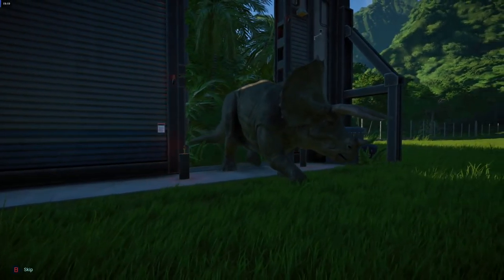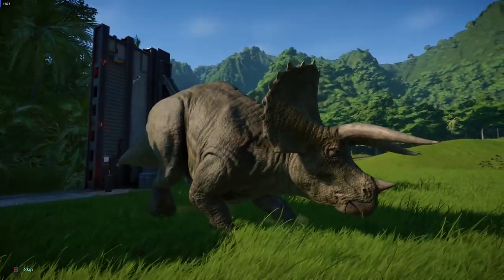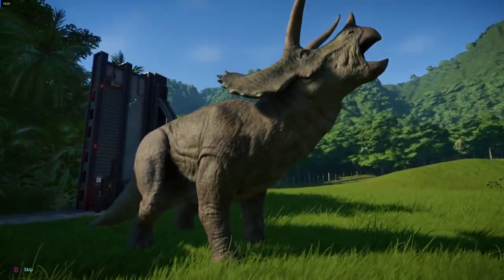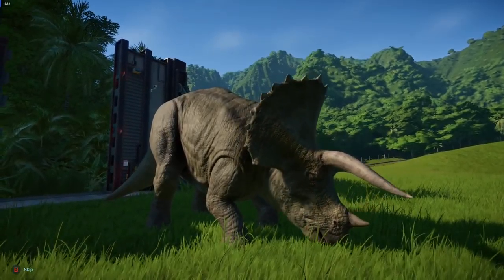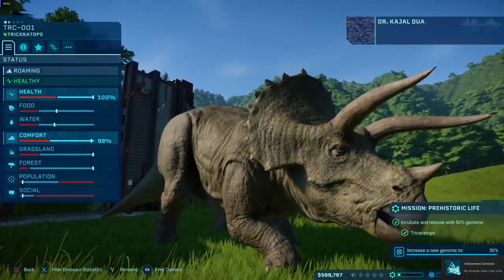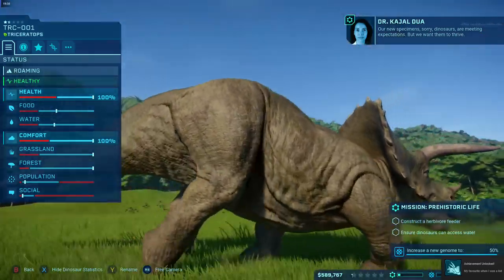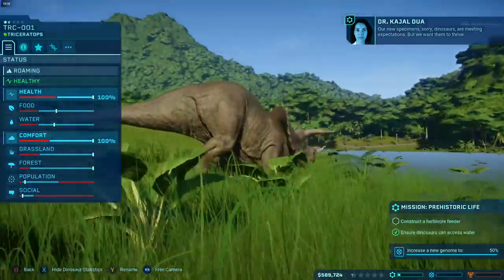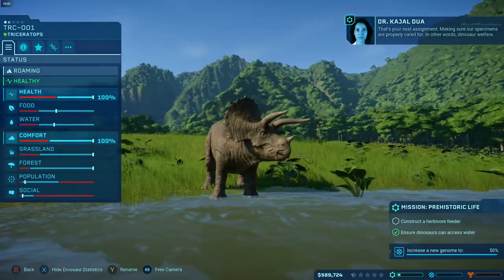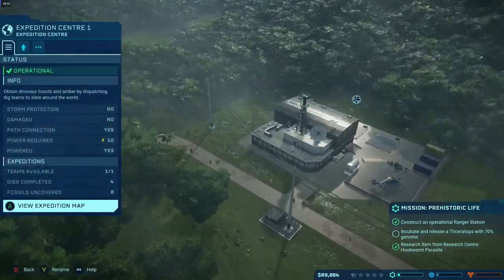During an expedition, they brought back Triceratops material, so Rich was able to create his own Triceratops. You can rename your dinosaurs whatever you want — Rich just left them as TRC-001 and so on. Dan suggests calling one 'Tricky Tricey.'